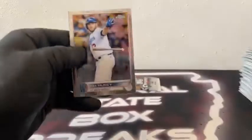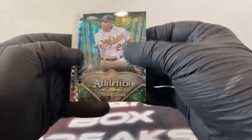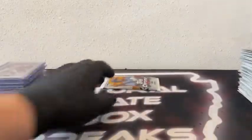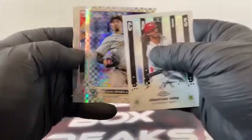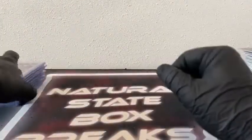Pack number nine: there's Max Muncy. We've got a Team Plax or Pinstripes Matt Olson for the A's. X-Fractor, Vladdy Jr. Max Kranick. And Gavin Sheets for the White Sox. Here's the last pack: we've got Hyun-Jin Ryu. New Classics, Jonathan India. There's an X-Fractor, Blake Snell. J.T. Realmuto. And Tim Anderson for the Chicago White Sox.